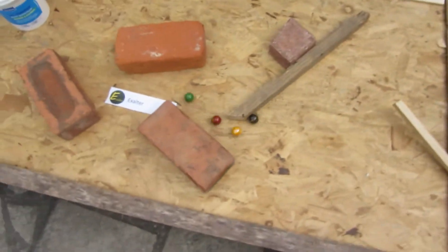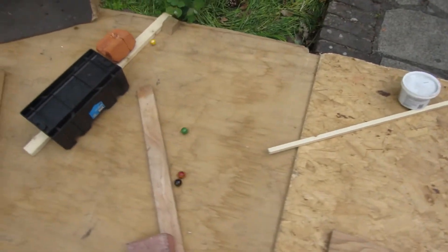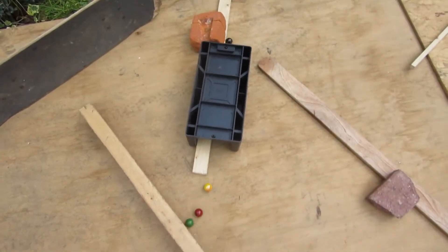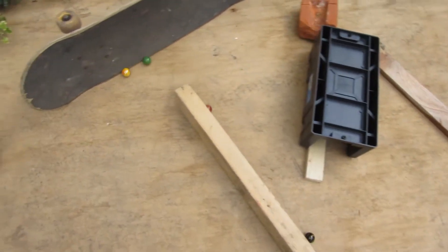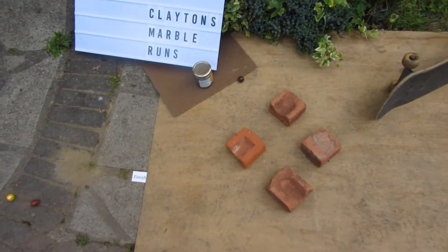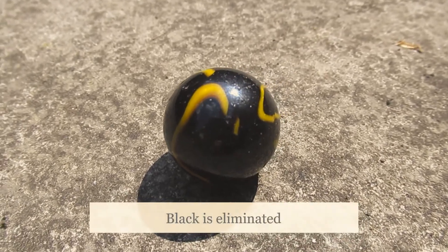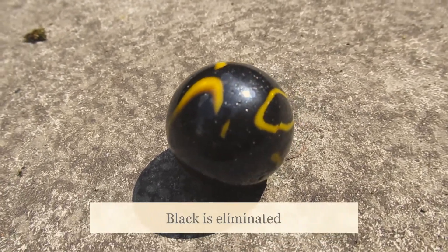Here we go, race number 5. Green is going to be in front, Red in second, Yellow in third, and Black in fourth. Black's going to fall back a little bit. Can he catch the pack back up? This seems to be a recurring theme, where the pack just gets so far ahead that the person in last can't catch up. And sure enough, this will repeat yet again. So Black will be eliminated.